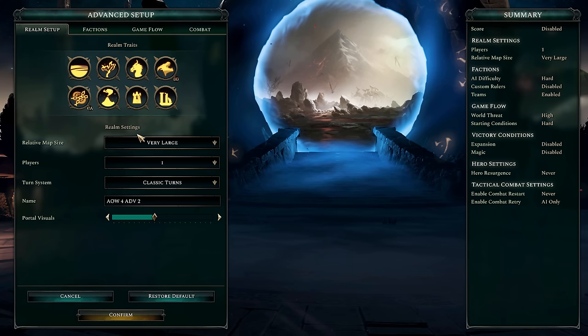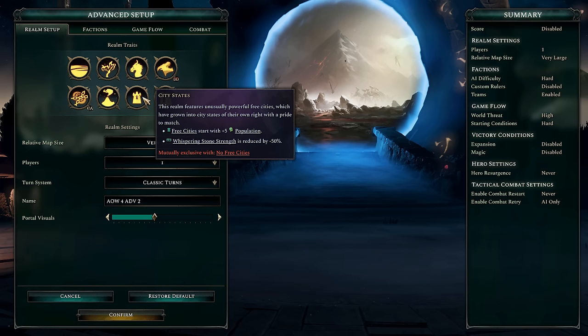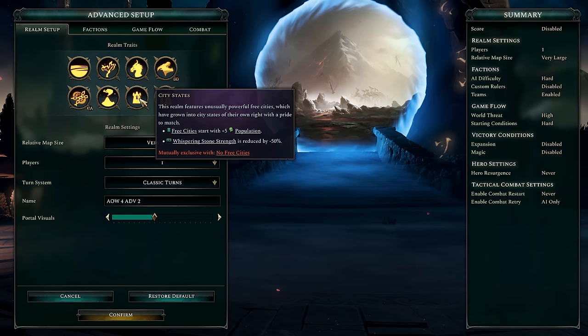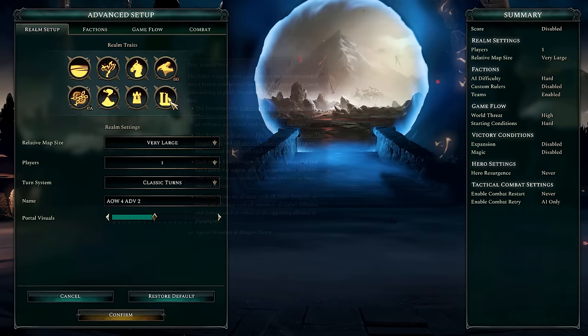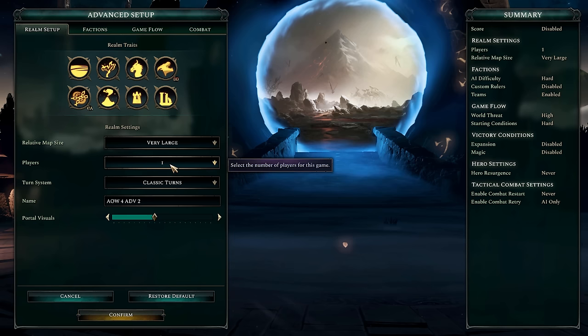Units in desolate provinces suffer volcanic heat, preventing regeneration, granting some frost resistance but giving a fire weakness — not a very pleasant place to live. I did give my character a modifier to help deal with this a little bit. I also put dragon territories on because it's all about a dragon war, so we're going to see a lot of dragon units. I set the ruined realm active to simulate that there's been a massive war here.